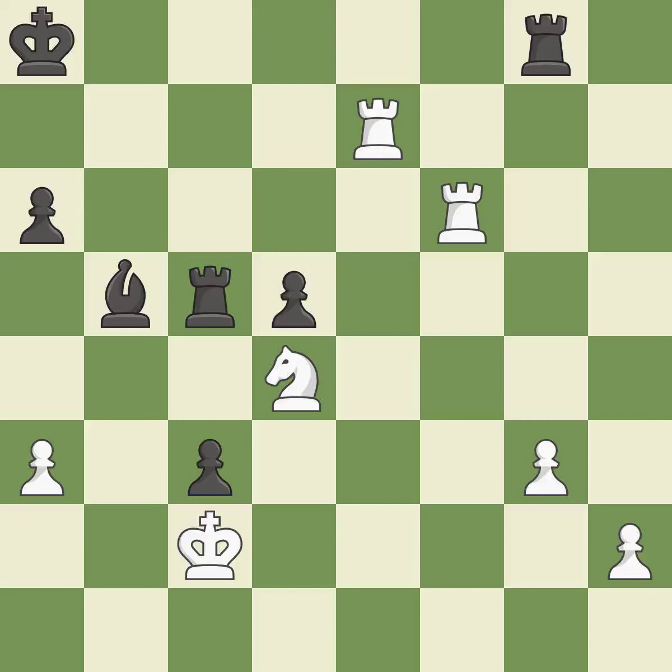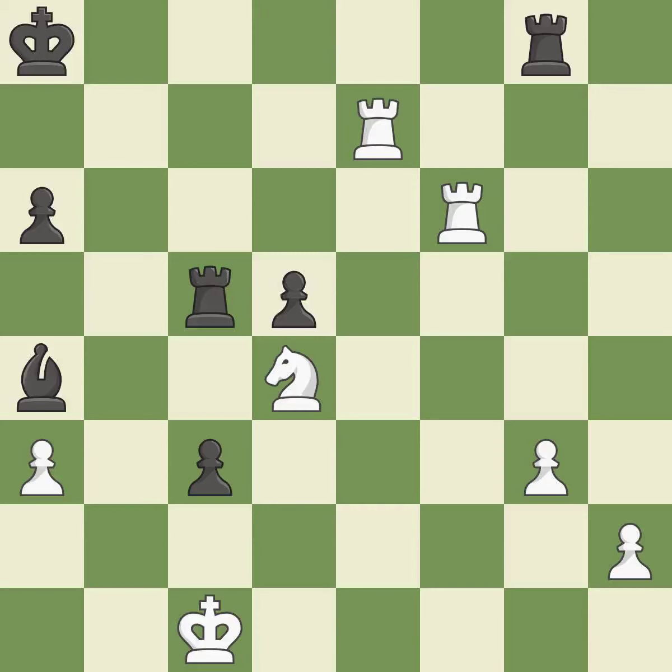This is the start of the endgame and white is equal. It is a mistake — this ignores an opportunity to threaten winning a knight — it is a mistake. This steps away from the checking bishop; this is the only move that works — it is a great move. This misses an opportunity to threaten winning a knight. This permits the opponent to activate a rook by getting it to the 7th rank — it is a mistake. This overlooks an opportunity to activate a rook by getting it to the 7th rank — it is a miss. This overlooks an opportunity to threaten winning a knight — it is a mistake.